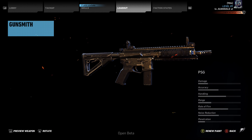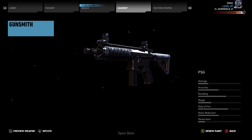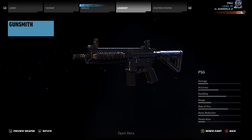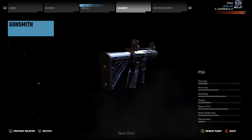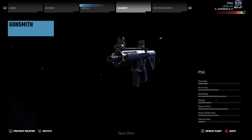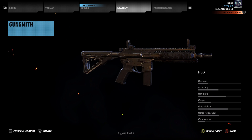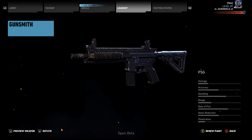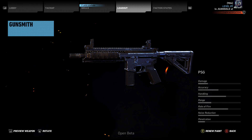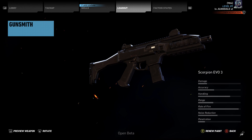Next we have the PSG, which kind of reminds me of the M4 carbine with a slightly shorter barrel. Accuracy is pretty decent for a submachine gun, handling is pretty good, rate of fire is pretty good, and noise reduction is solid — this could almost act as an assault rifle. I'm not sure if you can throw long barrels on submachine guns. It's probably not gonna be one I use regularly, but it has a sort of ACR front-mount look to it and is probably one of the better ones for damage in the SMG class.